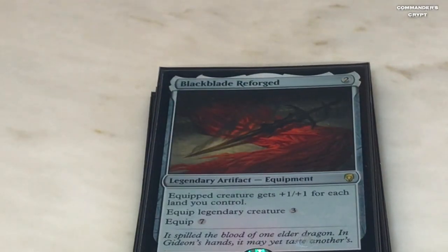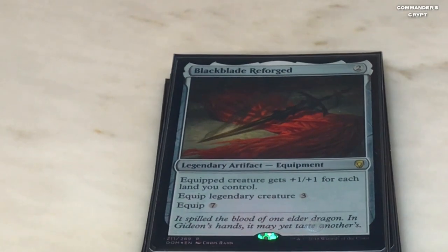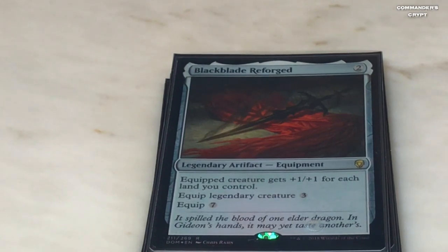Blackblade Reforged — this thing is a bomb. One of my opponents the other night mentioned how good it is. Two colorless to play, three to equip to a legendary. It comes out of nowhere — for five mana you play it and equip it and now you've got a huge monster coming downhill at somebody. It works really well with Sword of the Animist, which is going to help you power your other bombs.